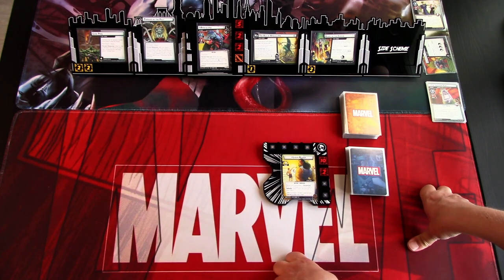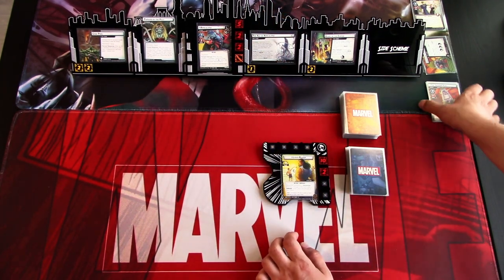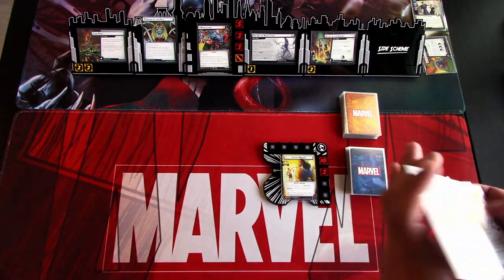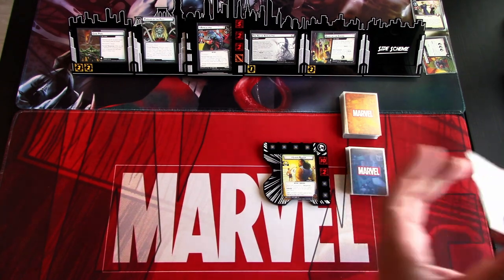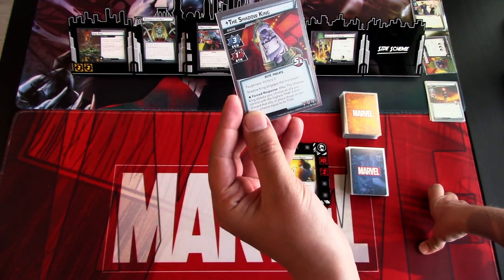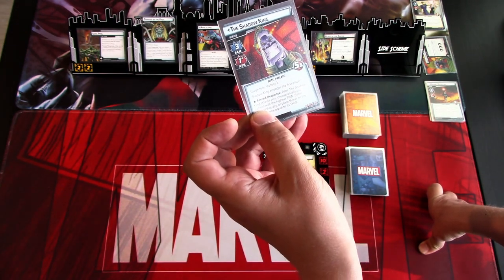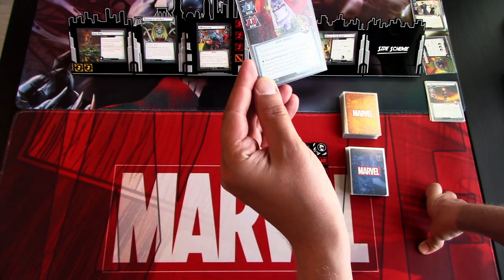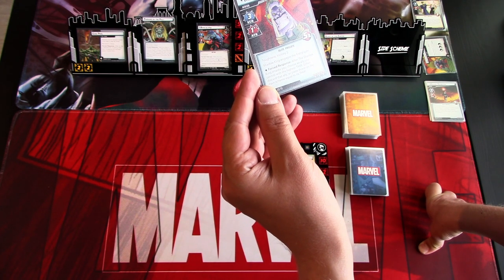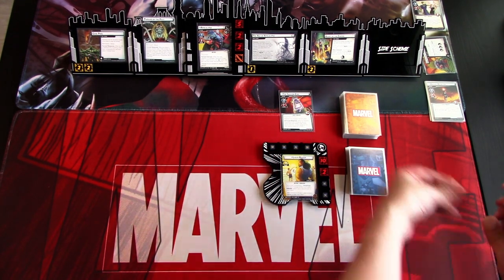Threat cannot be removed from the Heart of the Empire scheme while a Prelate minion is in play. One thing we forgot in setup is to pick a random Prelate minion, so I'm shuffling without looking and picking the bottom card. We get the Shadow King — a scheme-1, attack-1, elite Prelate with 5 health per player, toughness, victory 3. Shadow King engages the first player. After Shadow King attacks, you choose the ally you control with the highest thwart — either discard that ally or place threat on the main scheme equal to its thwart.